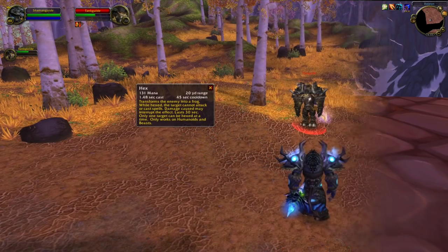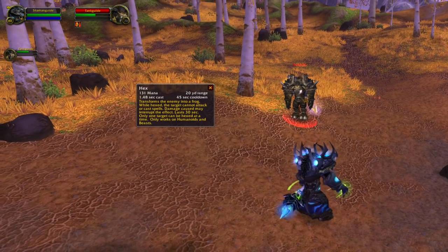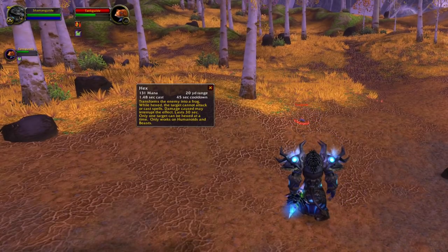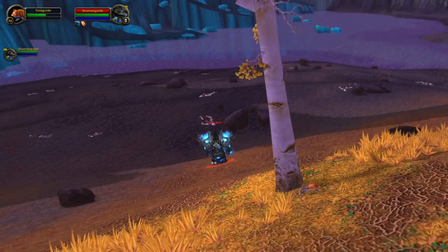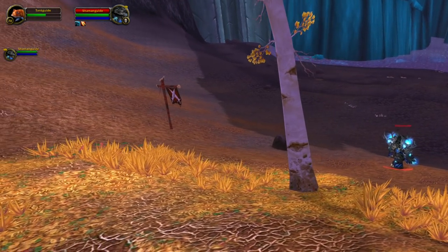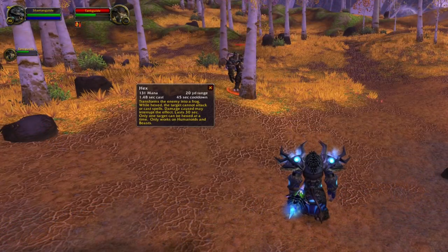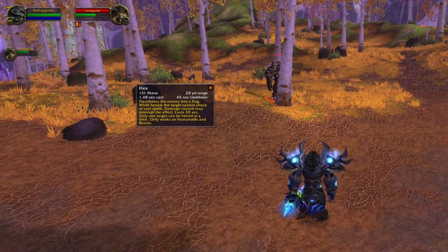Now Shamans will also be getting a CC — this is going to be Hex, a short cast time where you will transform someone into a Frog. On PvP targets this will last for 10 seconds, and on PvE targets 30 seconds. The Hex target will be able to move even though it's Hexed, but it will not be able to attack. Do notice that Hex has a 45-second cooldown, so you will not be able to spam this CC. And it's also a curse, so Mages and Druids will for example be able to decurse this.